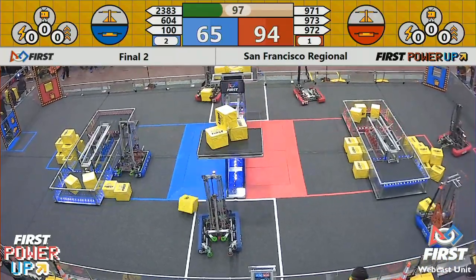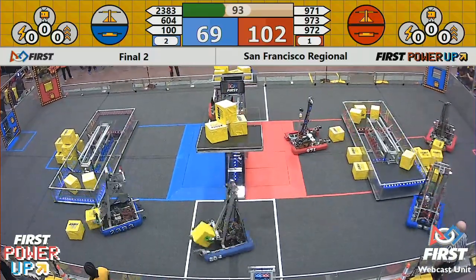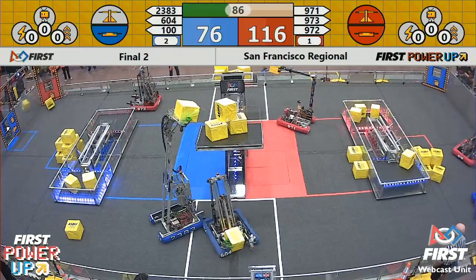971 has got another power cube up on that scale, bouncing it out — one falling down off that Blue Alliance side. Red Alliance just crossing 100. Red Alliance in the lead, owning their switch. Blue Alliance owning their switch. Six to four, Quicksilver.